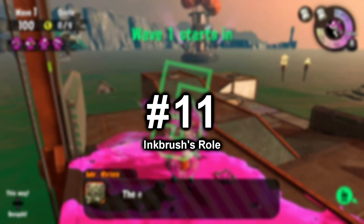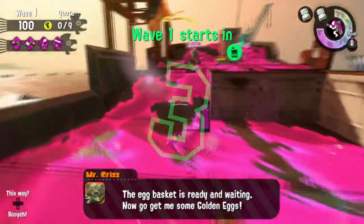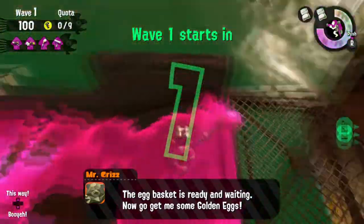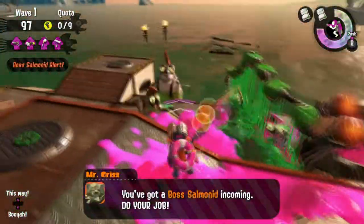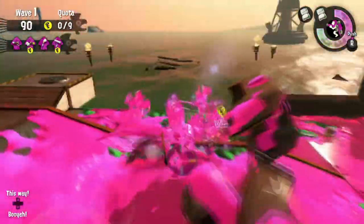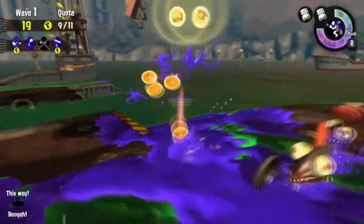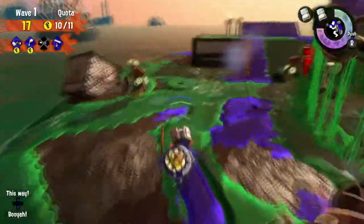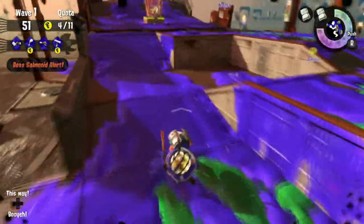Number 11: Ink Brush Roll. As you might already know, the ink brush does very little damage, even to Salmonids. And even though I told you the best way to attack with the ink brush is from the high ground, don't focus on doing only that because that's not what the ink brush is designed to do in Salmon Run. It's not designed to kill.